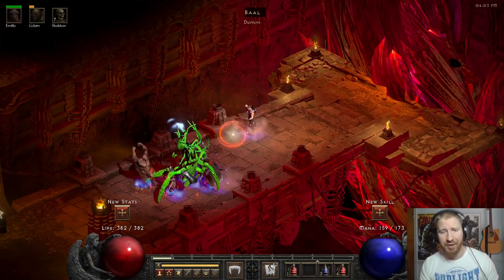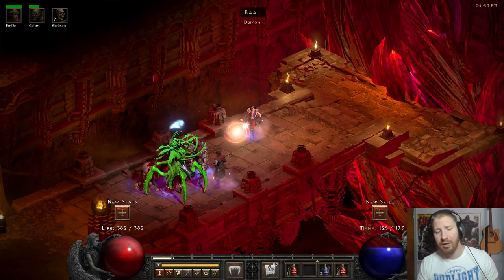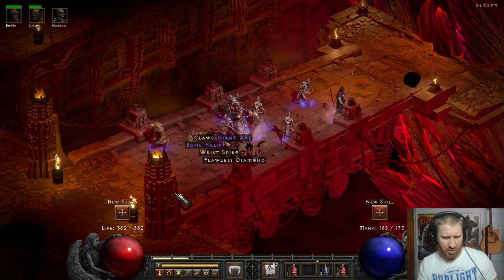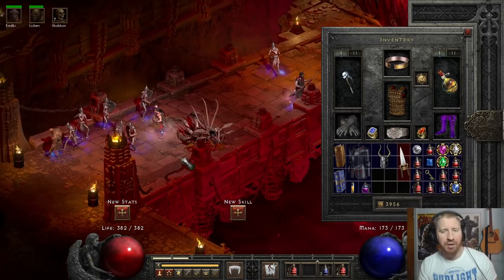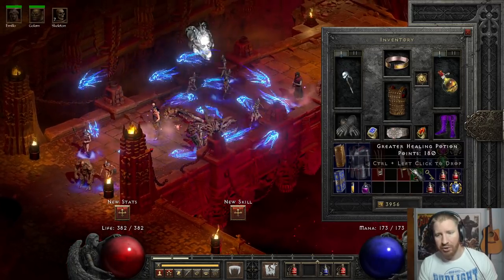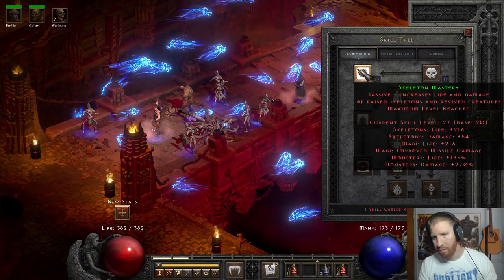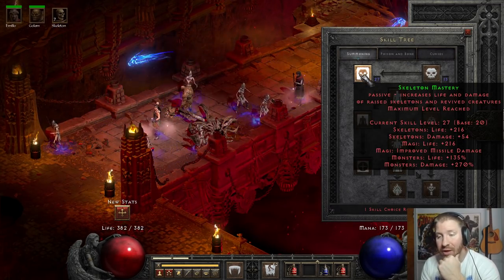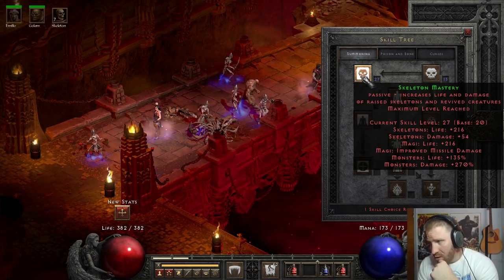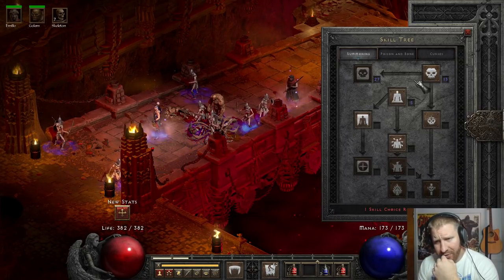I don't really know what to expect from this class and this current build iteration for Nightmare. I did the Den of Evil and soloed it, ran through Cold Plains a little bit, and his minions did die some. I'm kind of working toward just trying to get the skeletons to survive, which is quite a feat. Skeleton Mastery is maxed, which is kind of discouraging because they die a lot and this is only Normal. They don't get any life or damage boost in Hell or Nightmare - I'm pretty sure of it. Let's go find out though.